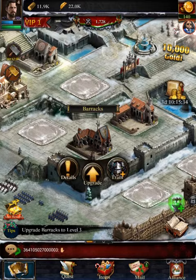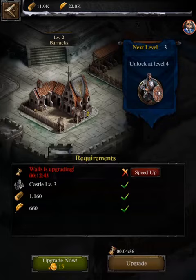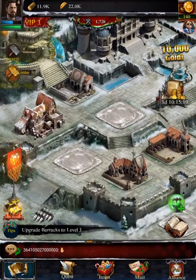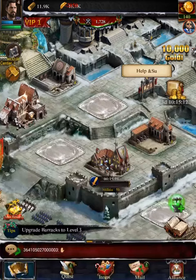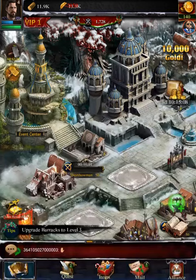We got the troops done and I want to get our barracks to level three. We can also use a hammer to speed things up — those hammers cost 250 gold and I think I have 140, not quite enough. So we'll keep on training troops. You can never have too many troops.